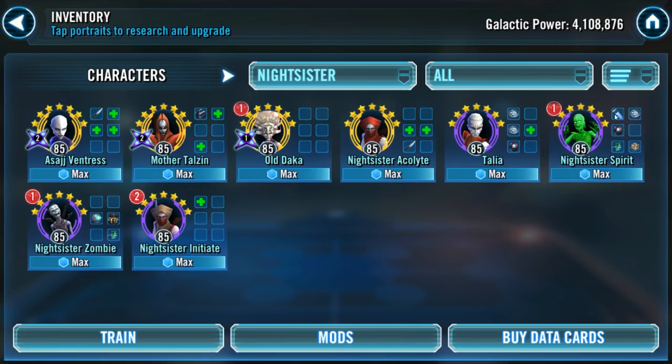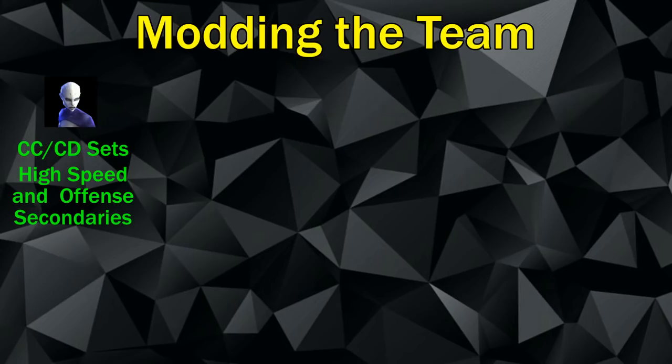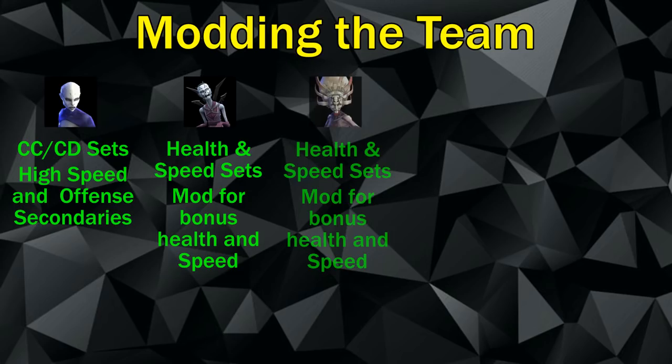For modding: Asajj Ventress should run Crit Chance and Crit Damage sets with high speed and offensive secondaries — she'll move often and hit hard. Nightsister Zombie should use Health and Speed sets for bonus health and durability, plus speed to get taunts back up quickly. Old Daka gets the exact same mod set — high speed and high health to keep her durable and alive.